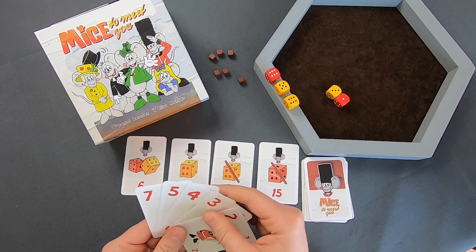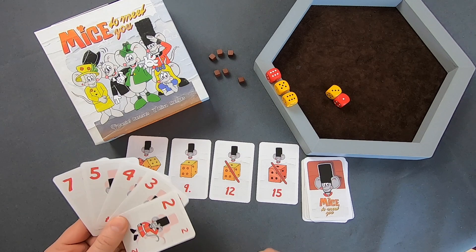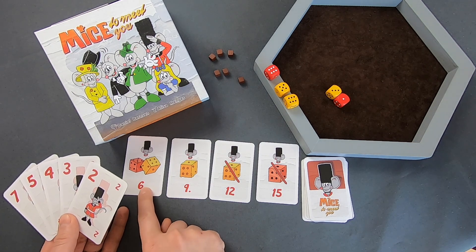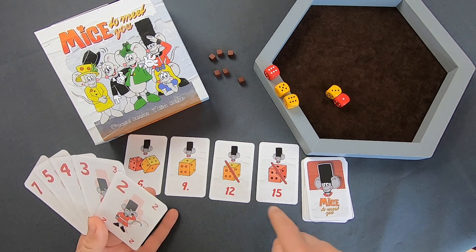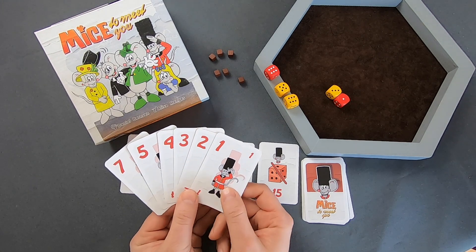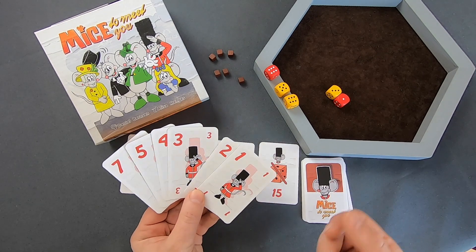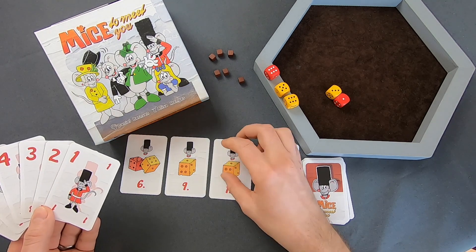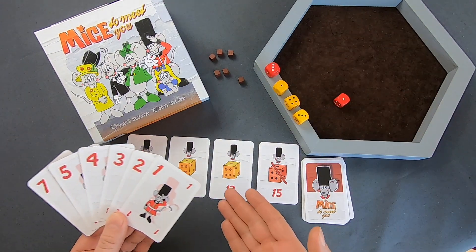Das waren fast alle Regeln. Es gibt noch den Fehlwurf: Angenommen ich habe noch einen roten und zwei gelbe Würfel, werfe ich ein Ergebnis, das mich zwingt, die 6 zu nehmen – aber die 6 darf ich noch nicht drehen, weil die 9 meine höchste Handkarte ist. Als Strafe muss ich eine meiner Karten wieder aufdrehen oder die letzte Karte von meinem Käfigstapel wieder auf die Hand nehmen. Wenn das eine kleine Karte ist, nehme ich lieber eine auf die Hand, als eine hohe Karte wieder umzudrehen – denn die später freizuschalten wird dann schwer.